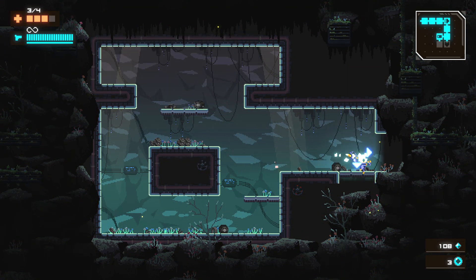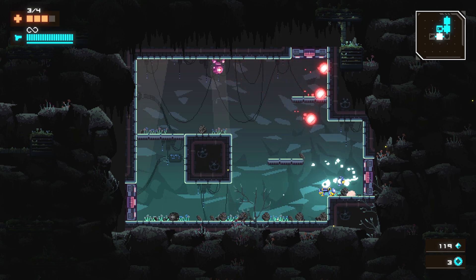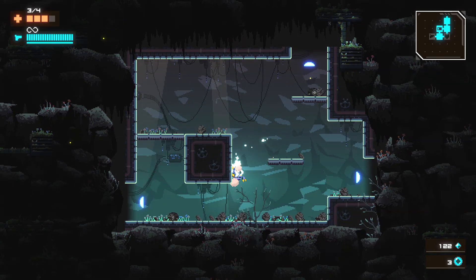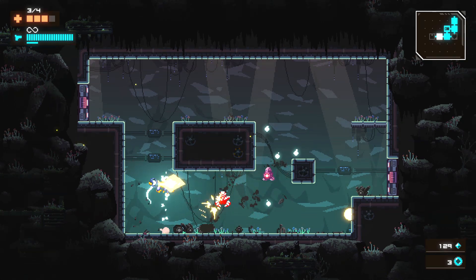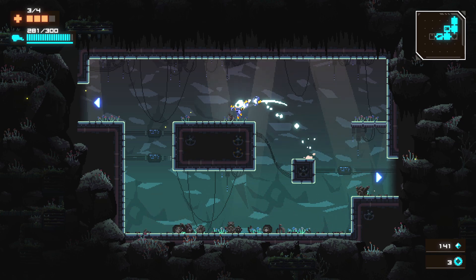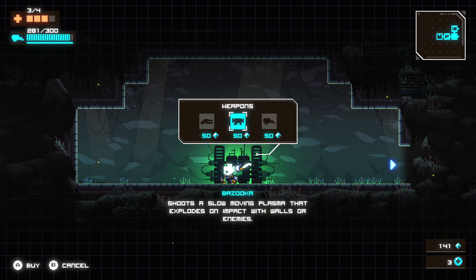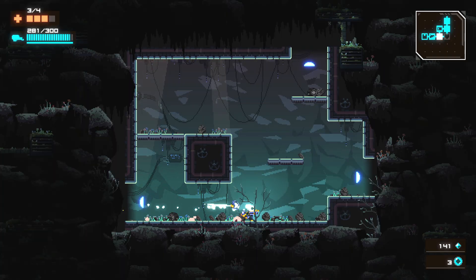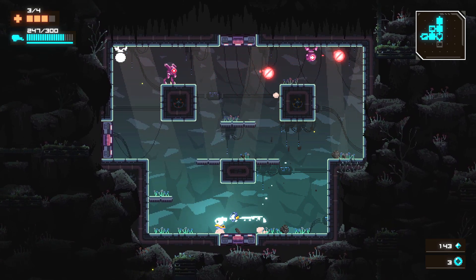There's a recover ammo pickup here — I'll take that even though we don't have an extra gun right now. Looks like there's a gun room on our left. It's a flamethrower — absolutely, give them a little bit of the werfer. Over here there's a gun shop: we could get a laser gun, a bazooka, or another flamethrower. We already have a flamethrower and our ammo is looking pretty good, so I don't think we need to swap out a good thing already.